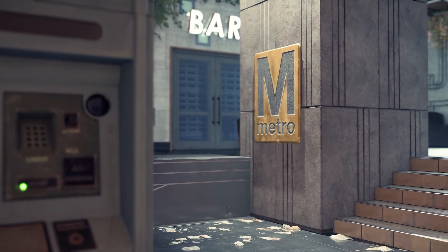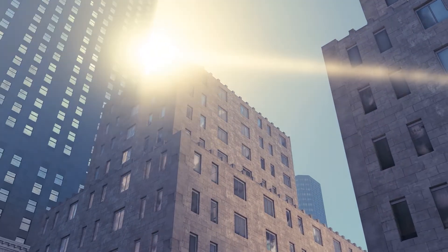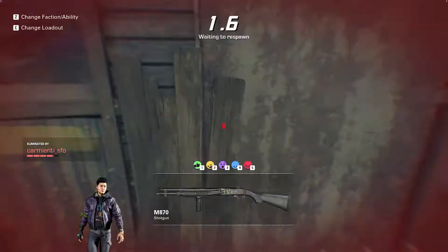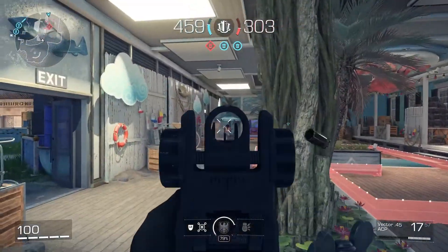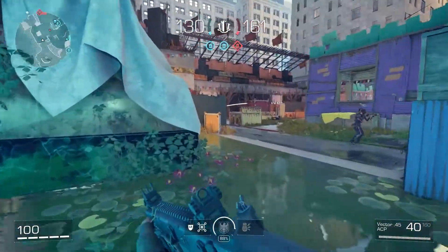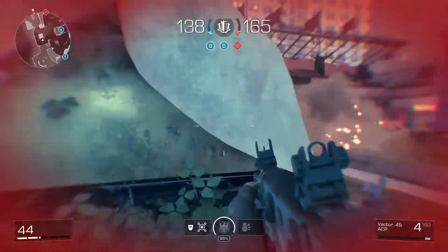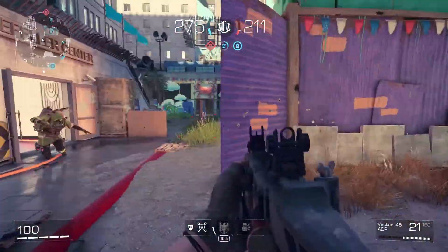Rockefeller didn't always look like this. It was originally much larger and featured a second level you could climb to get to a sniper nest. But we found in playtests that no one used that path, and players either stuck to the interior spaces on the sides to avoid snipers, or fought directly below the tower itself. The map told us it wanted to be smaller, and so we listened, and that led to the rip-roaring Rockefeller you see here.